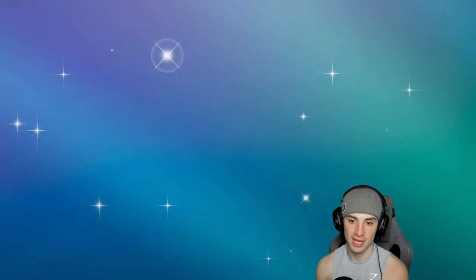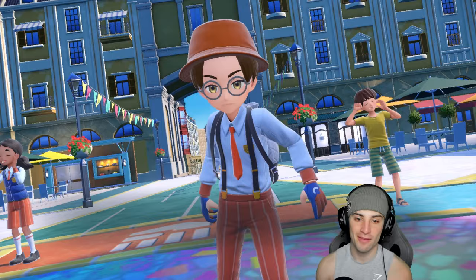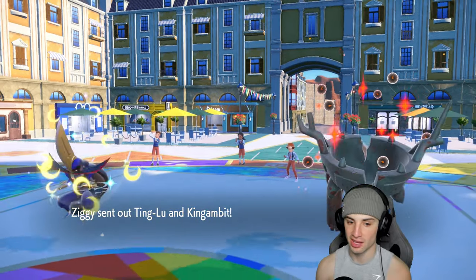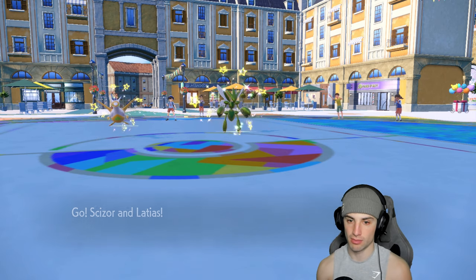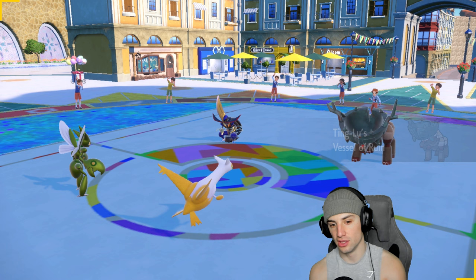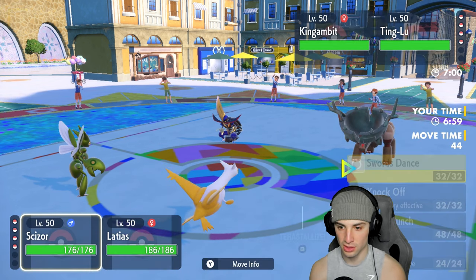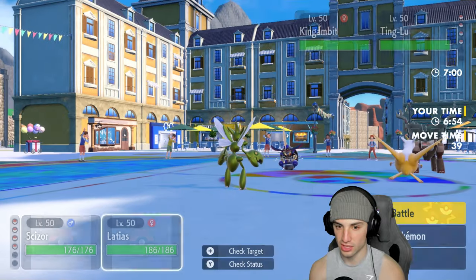We're oh-and-one. I thought we'd sweep with Scizor but the terrain play was perfectly executed — swapping in and getting terrain set while we couldn't Bullet Punch. Eventually Iron Crown just came in and it was game over. Kingambit ends up coming out for the lead, which I don't mind at all. Actually Ting-Lu also comes out here.